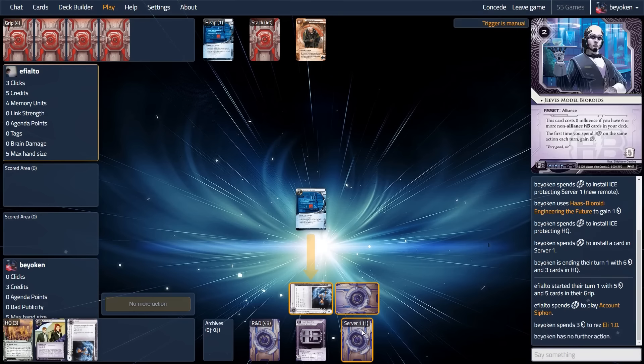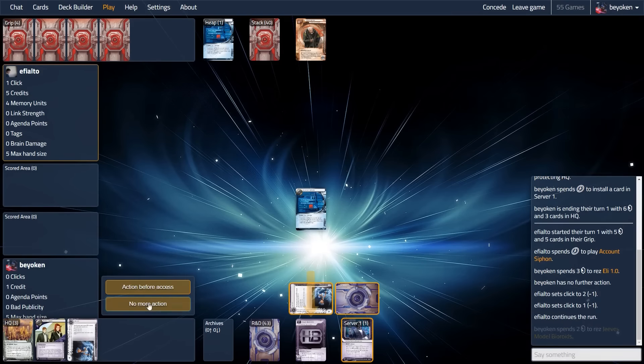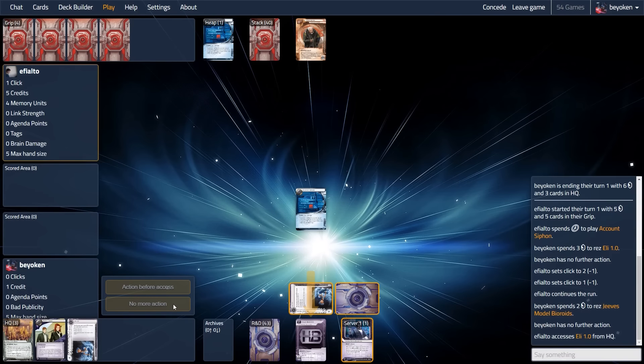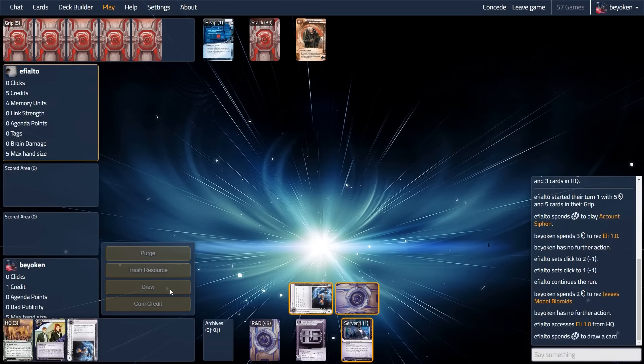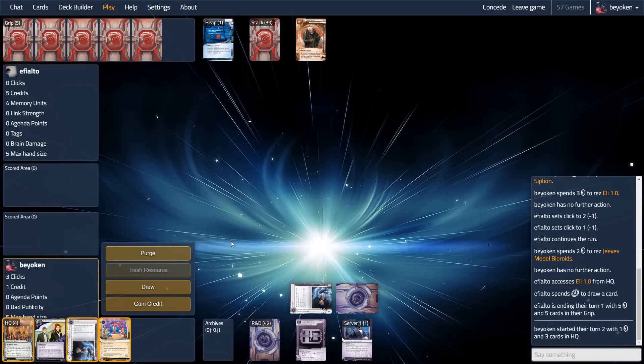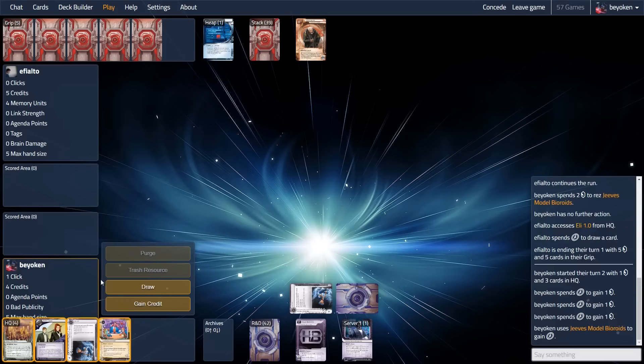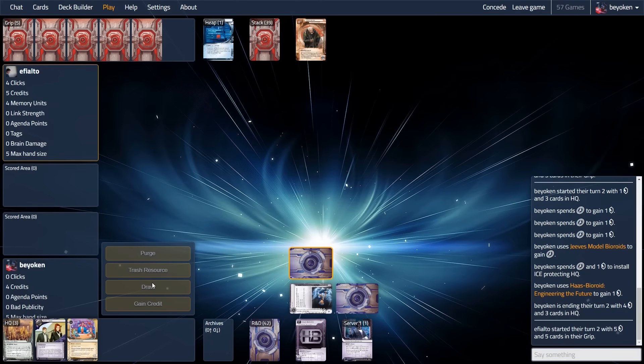Turn 1 siphon! Called it. This is basically the best case scenario. I rez the Eli, my opponent thinks they can get through for the juicy siphon, but I rez Jeeves. Now I'm on 1 credit — that siphon looks a lot worse. More importantly, because my opponent isn't Whizzard, they cannot trash the Jeeves without incurring a huge tempo loss. This is what I love about having Jeeves in my back pocket — it's cheap enough to rez, and Eli baits the double-click spending.